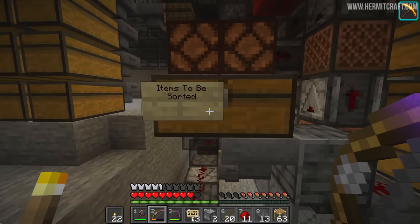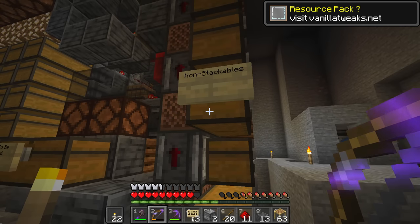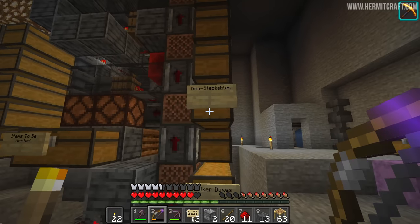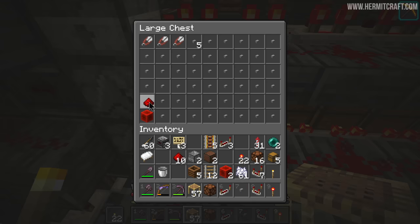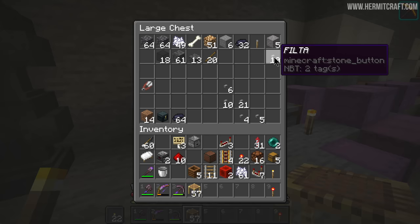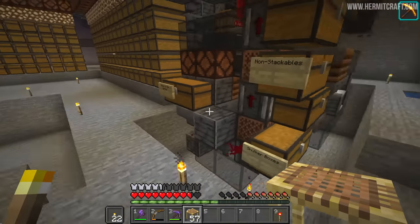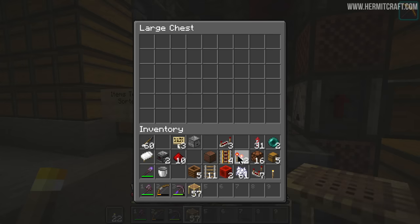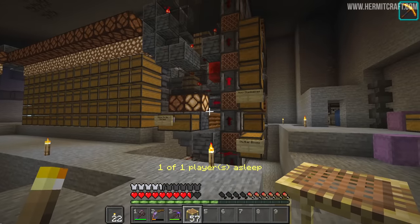We have a chest here for all items to be sorted. Shulker boxes can be put in there — they'll be returned to this chest, and non-stackable items should end up over here. I'm going to come over and configure these filters first. The idea is that you replace the buttons with the thing you want automatically filtered. So all of these items are going to end up in this row of chests. We must make sure never to put the filter items back into the system.